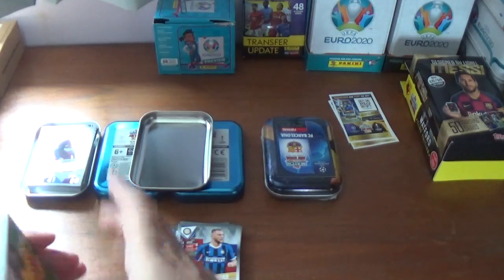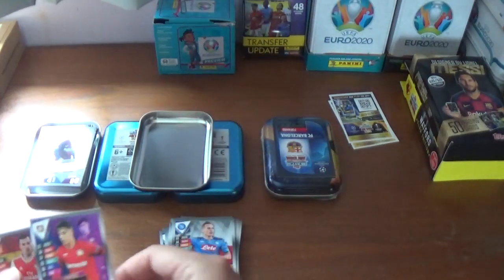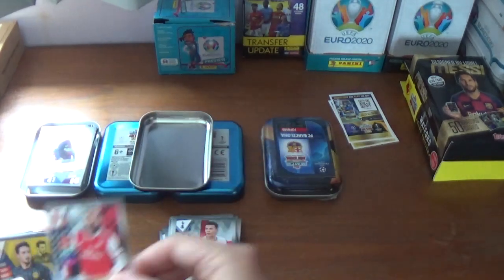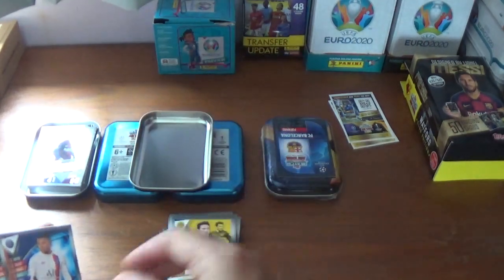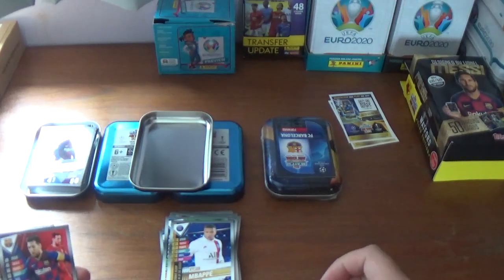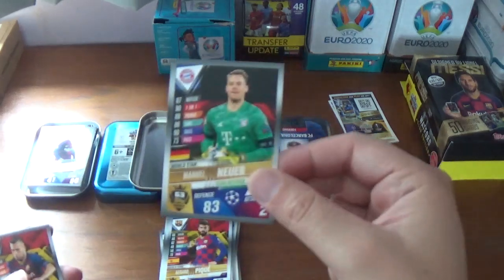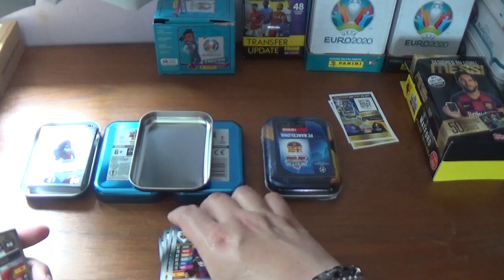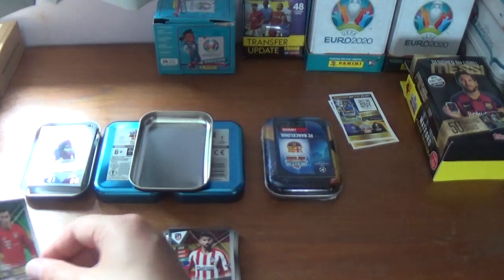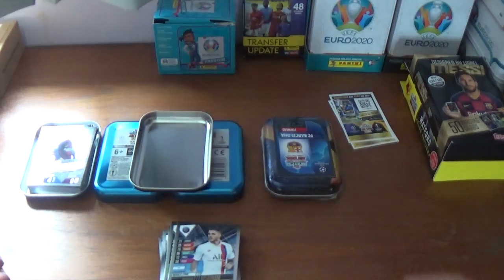Milan Skriniar of Inter, Andre Onana of Ajax, Nicola Zaniolo of Roma, Arkadiusz Milik of Napoli, Kai Havertz of Bayer Leverkusen, Dani Ceballos of Arsenal, Dele Alli of Spurs, Alexandre Lacazette of Arsenal, Mats Hummels of Borussia Dortmund, Kylian Mbappe of PSG, Fernandinho of Manchester City, Kylian Mbappe's collectors team of the season card for PSG, Lionel Messi superstar striker of Barcelona, Gerard Pique of Barcelona, Manuel Neuer of Bayern Munich, and Jordi Alba of Barcelona completing the base. The shiny inserts are number 53 Diego Costa of Atletico, number 45 Philippe Coutinho of Bayern Munich, and number 59 Mauro Icardi the Argentinian from PSG.